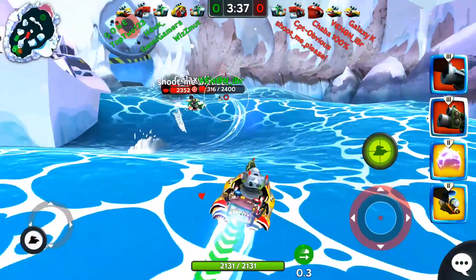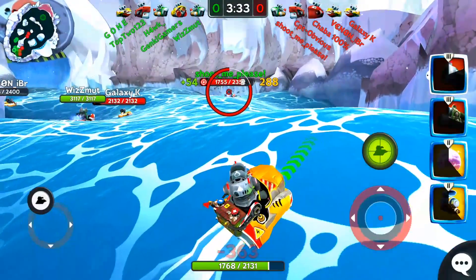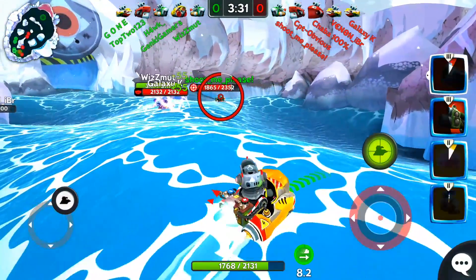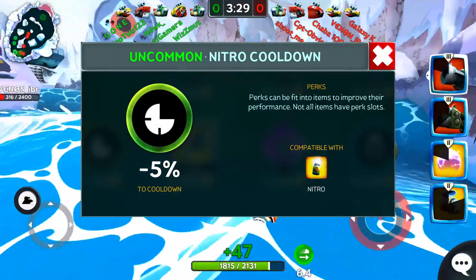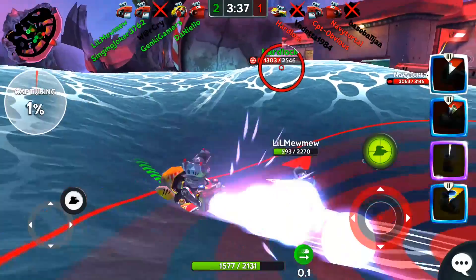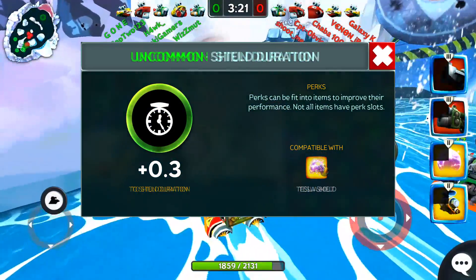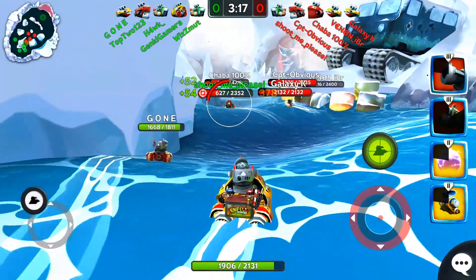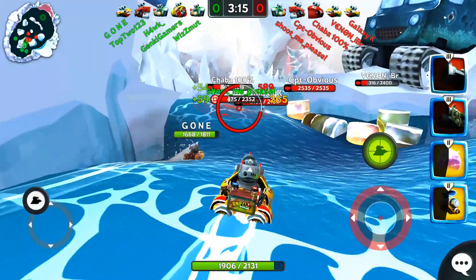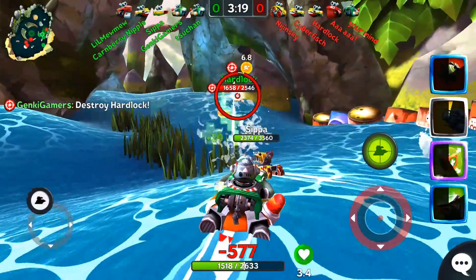Yellow items. Over boost is best with the over boost duration perk to maximize the time that the over boost is active. On a nitro, use the nitro cooldown perk to ensure that you have your nitro up when you really need it. For the tesla bolt, use the stun duration perk, and for the tesla shield, use the shield duration perk. Lastly, for the frost blaster and frost launcher, use the freeze duration perk which increases how long the freezing effect lasts.